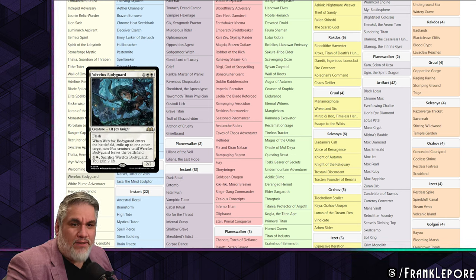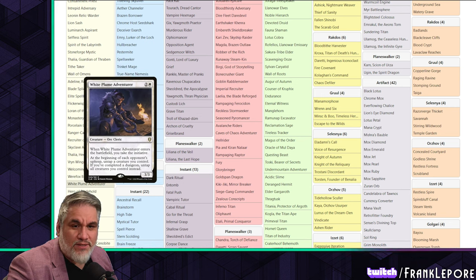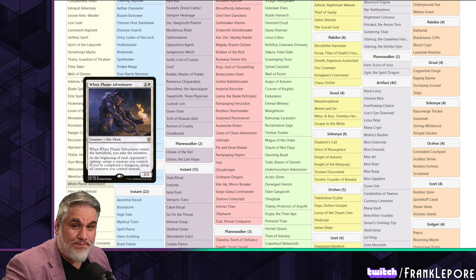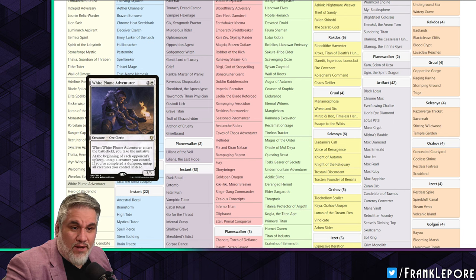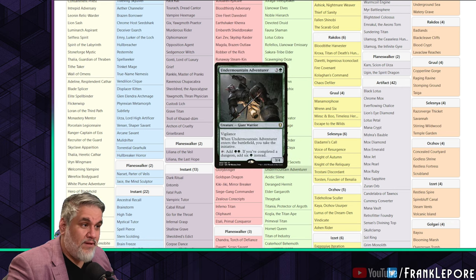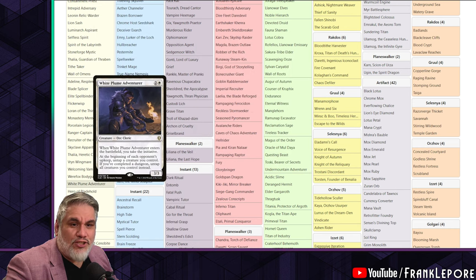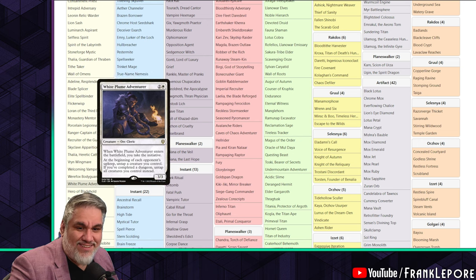I updated my Fiend Hunter-esque card to Werewolf Bodyguard as well - I think it's very sweet. Matt has White Plume Adventurer. I think as far as initiative cards go, this is the least fun one. I would add Seasoned Dungeoneer instead, which is what I've done. I have Seasoned Dungeoneer, Caves of Chaos Adventurer, and Undermountain Adventurer - those are the three initiative cards I have. At three mana, this guy is a little bit oppressive, which is why it's banned in Legacy.